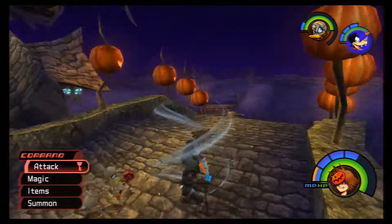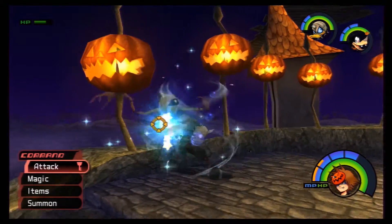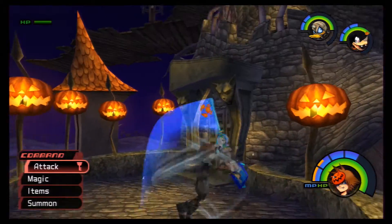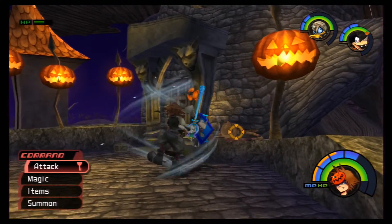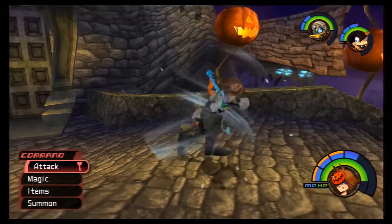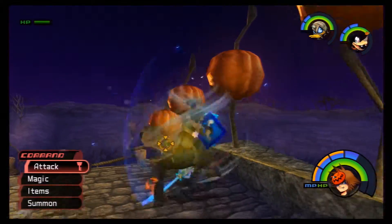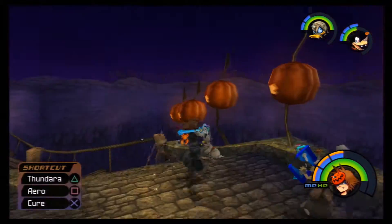Let these heartless suicide-jump off the cliff. They come back up, and then they jump off the cliff again, which is really annoying. When they respawn, they respawn with full health. Your best bet here is to just use magic to defeat them — Thunder!